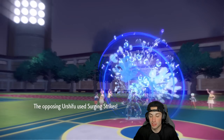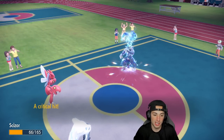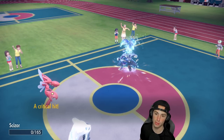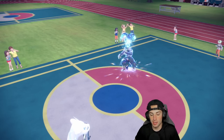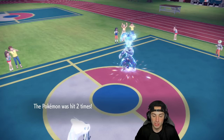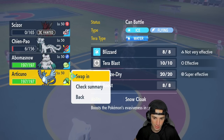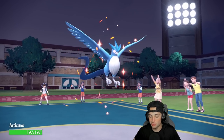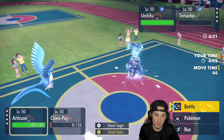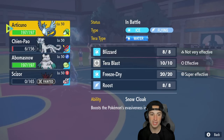I thought he was gonna Aqua Jet and then be able to Heat Wave after taking the Tailwind. Surging Strikes is gonna fly and kill my Scizor, so I'm just gonna bring out Articuno. I'll bring out Articuno and hard swap Chien-Pao if need be — just waste out the Tailwind turns. I'm gonna drop a nice Freeze-Dry and hard swap right into Abomasnow, get that snow rolling. Everything's perfect — you get a big defensive boost with Ice types in snow. They really did buff snow in this game.